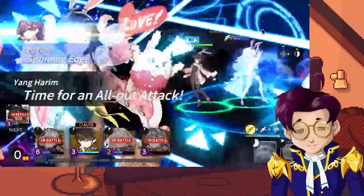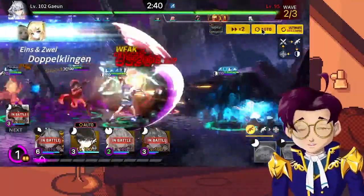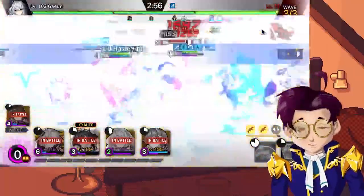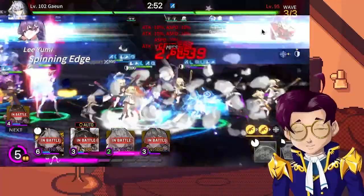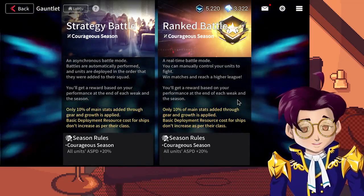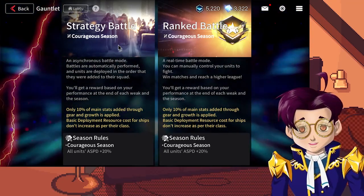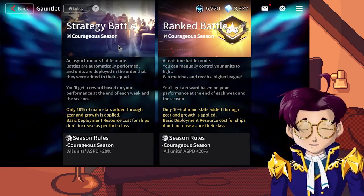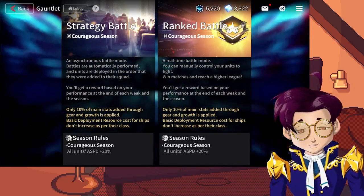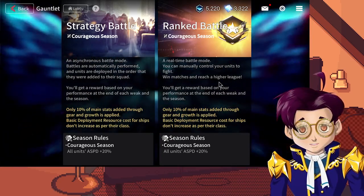The only part you really control, even in manual play, is when and where you place units, and when to use their alts. For the most part, you're just going to auto your way through most of the PvE content and save manual for PvP. Speaking of PvP, it's definitely one of the main sources of content in this game. There's two different PvP modes. Strategy Battle is your regular auto battle PvP mode where units are deployed in the order you set them up in — you can do six of those a day and they're super easy to get through. The true PvP in this game, though, is Ranked Battle.